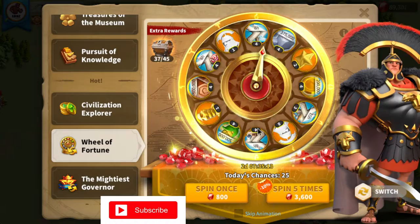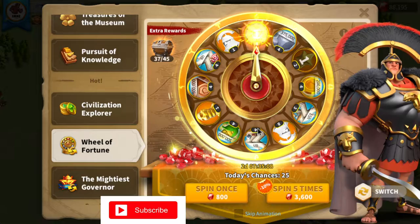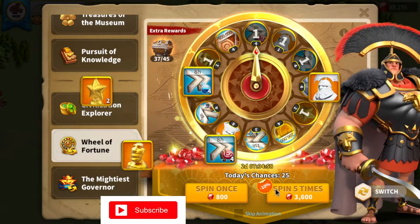I just want an eight spot - is that too much to ask? There's a legendary commander sculpture. This is the most universals I've gotten from a wheel in a long time - I don't think I've ever gotten this many before.